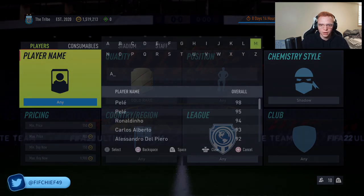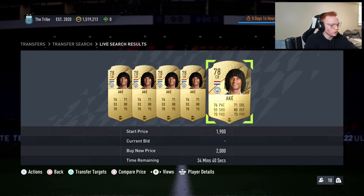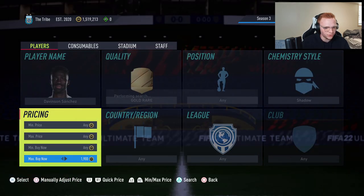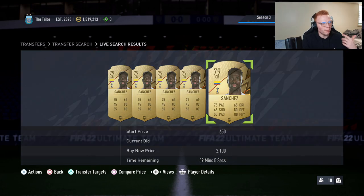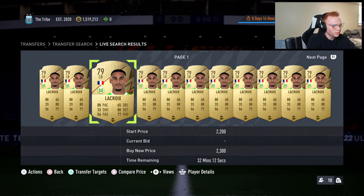A lot of cards I'm seeing I don't know yet, so I'll check prices and store them. I know Ake goes 1900. Davinson Sanchez — let me search him — he goes about 2000 coins with a shadow. I'll add that to the spreadsheet. La Croix is 2200 with a shadow. It's the same process over and over, but this really expands your price knowledge.